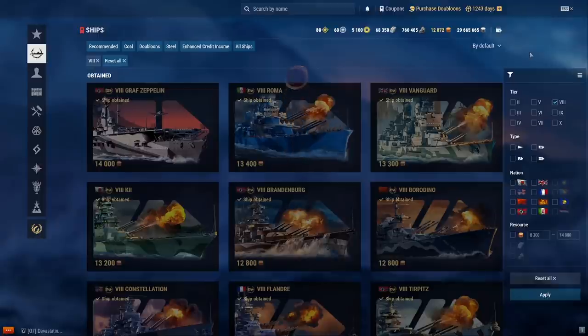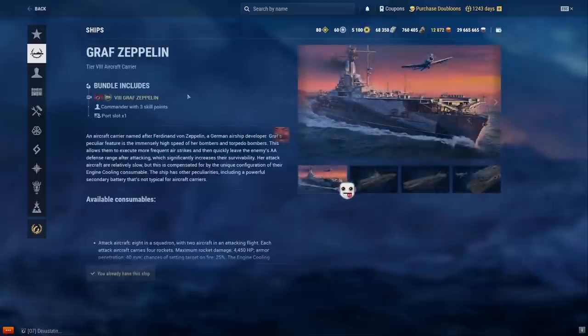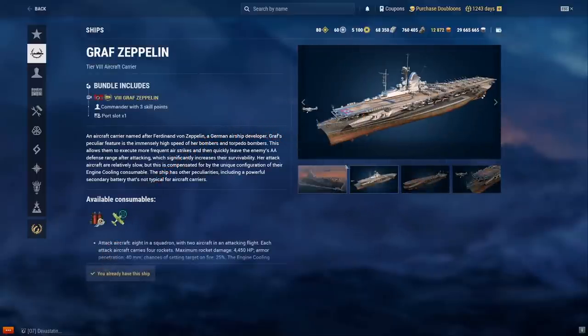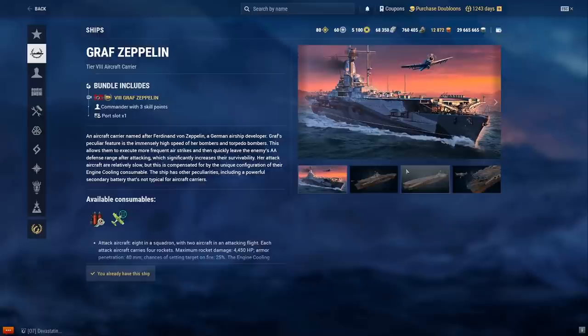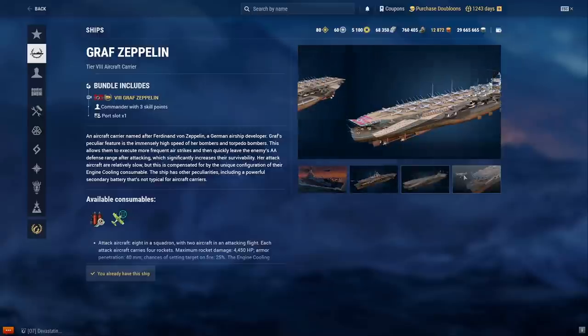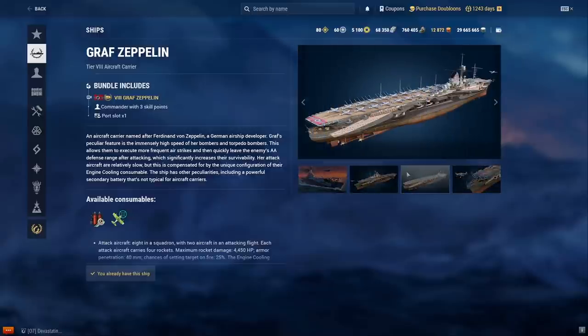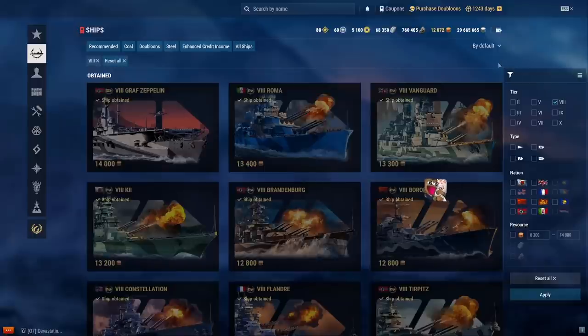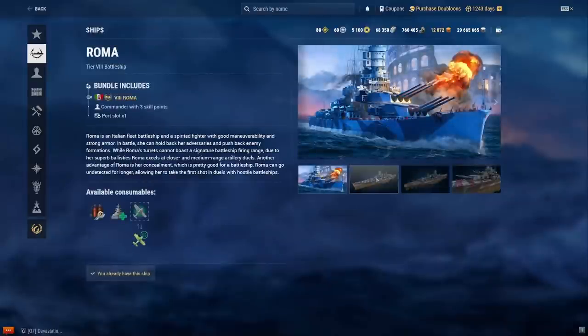Let me set up a stopwatch and let's start. I'm not gonna take too long on each one, it'll be pretty short. First one we've got is Graf Zeppelin — it's a carrier of course. It has super fast planes, AP dive bombers, torpedoes which are actually pretty decent, and the rockets aren't too bad either.